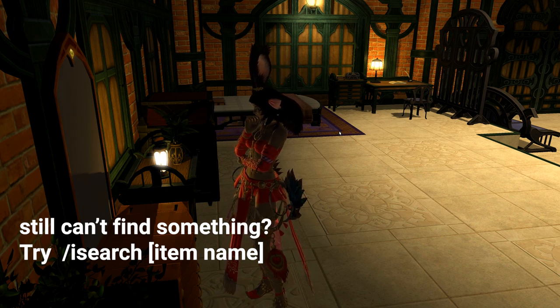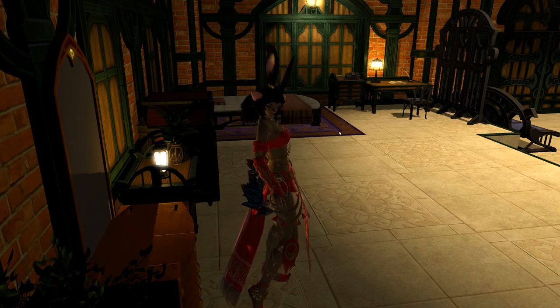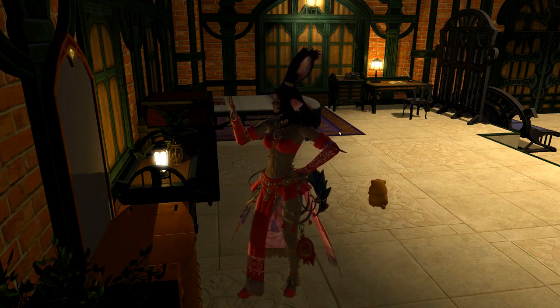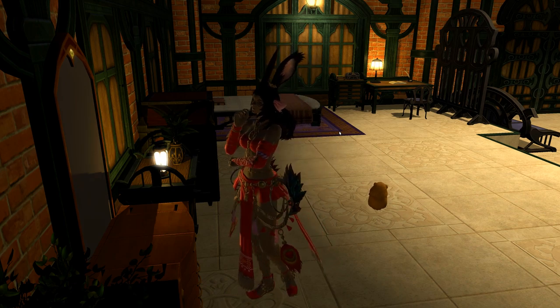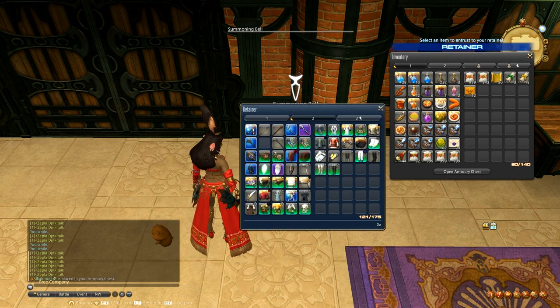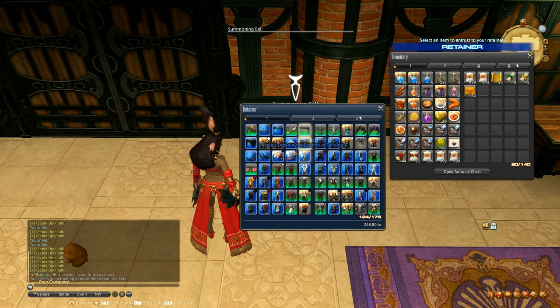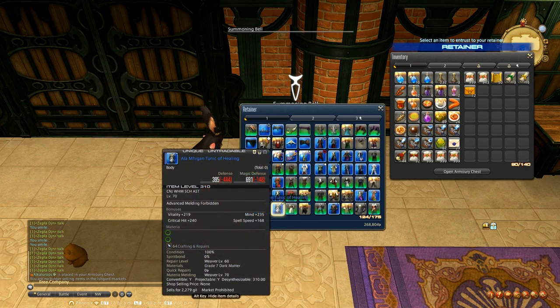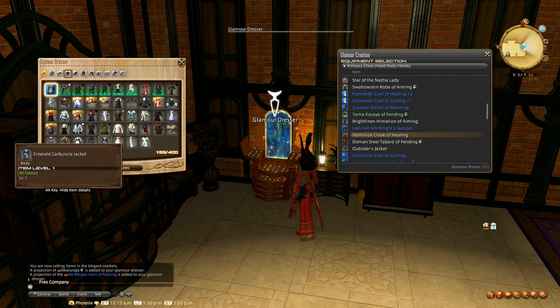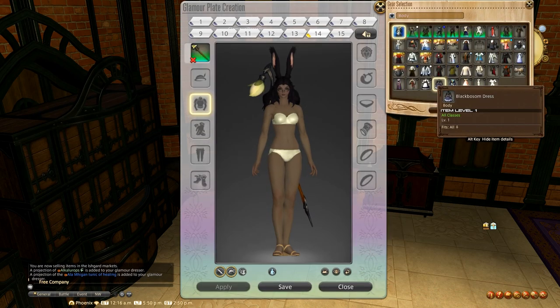This is an extremely organized system that lets you understand where everything is very easily and quickly. I think the only drawback is the time it might take to put together a glamour plate — it's not too bad, but it's worth showing you. So I have to go to the weapon retainer for the weapon, and the leveled gear retainer for the body pieces and other pieces I might want. In your chat log it will tell you what you've put in the glamour dresser so you can keep track of it.